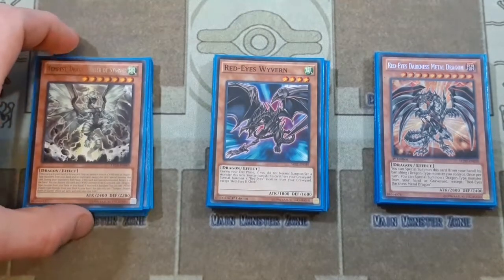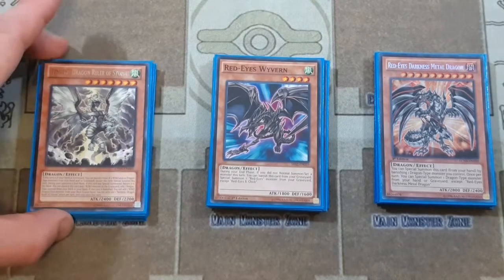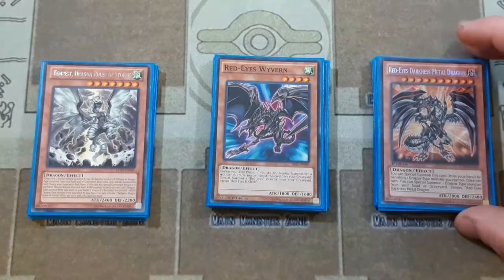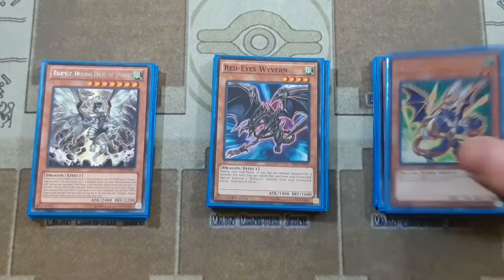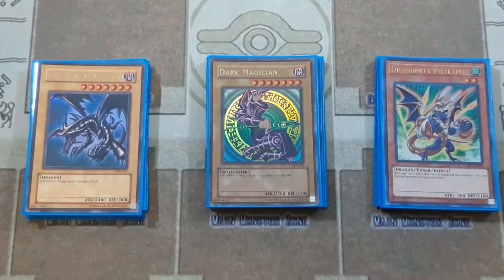Then we have one Tempest Dragon Ruler of Storms, which was my last pick as a final extender. I ended up cutting Dimension Dragon — I really like it especially as a budget option — but I needed to add an extra Rocket, which is how Metal Rocket found its way into the deck. Then we have one Dragoonity Phalanx, and for our final monsters, the Dark Magician and Red-Eyes Black Dragon.